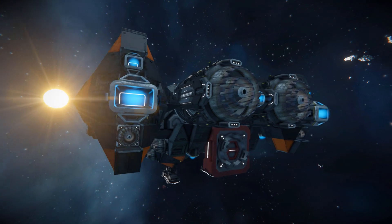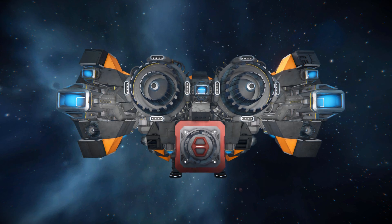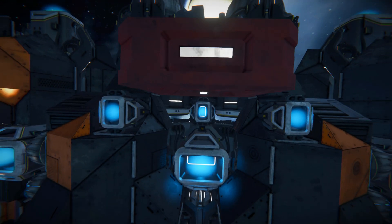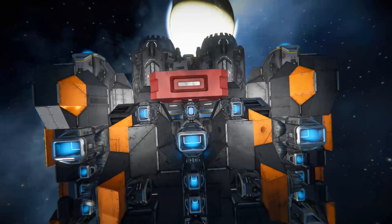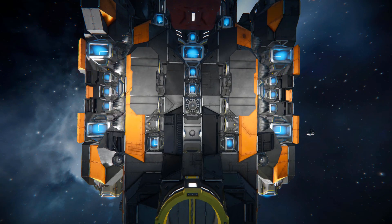Moving all the way around towards the back, this is what's going to push us along: two large ion thrusters, three small ion thrusters, two large atmospheric thrusters, and two small atmospheric thrusters, giving us some nice speed. Just below them we've got a merge block to connect things up if needed, though it feels a bit loosely attached. It does hide the ion thrusters underneath, and we've got landing gear to snap ourselves down.